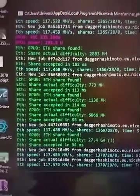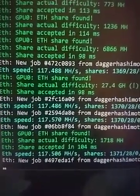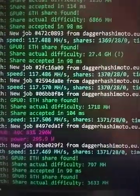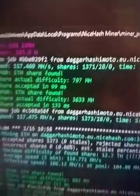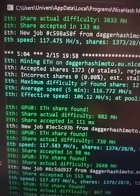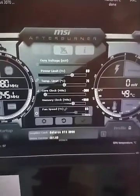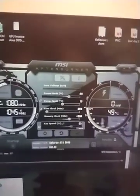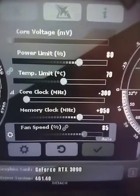It runs at around 117 MH/s, sometimes a little less — the maximum I've seen is around 118. For settings, I'm using MSI Afterburner, and I've also tried Precision X. I find MSI Afterburner to be the best overclocking tool right now. As you can see, the power limit is set at 80%.